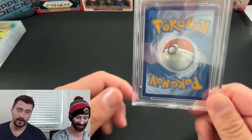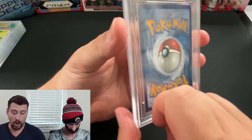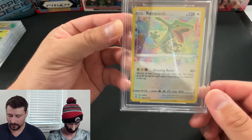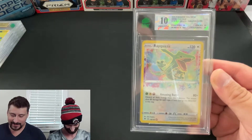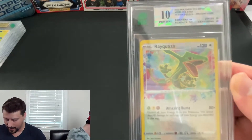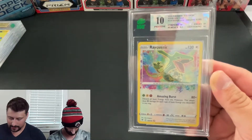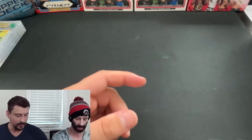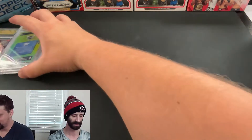In a follow-up to the first pristine, we also sent in a Rayquaza Amazing Rare base from Vivid Voltage, and it also received a pristine 10 — everything again being tens except the surface which got a 9.5. When it comes straight out of the pack and goes right into a top loader, I don't know what more you can do. There it is: an Amazing Rare Rayquaza 10. Congratulations Chris, huge relief.